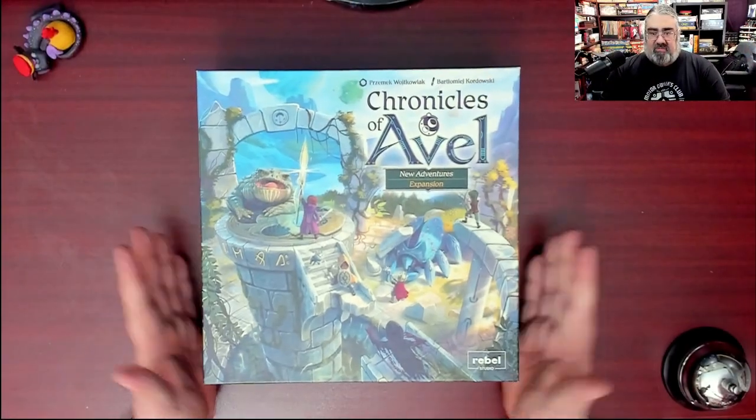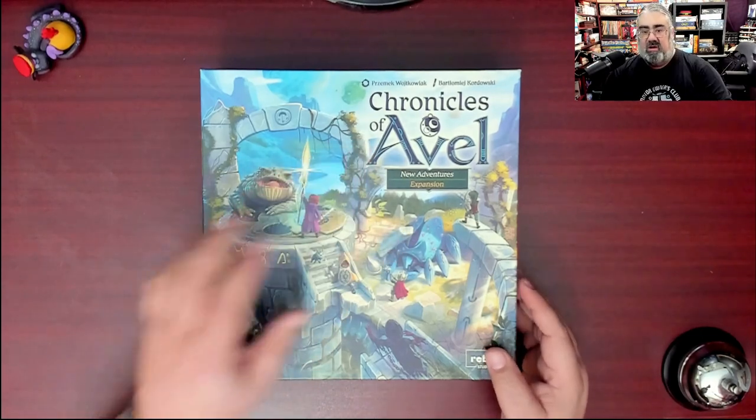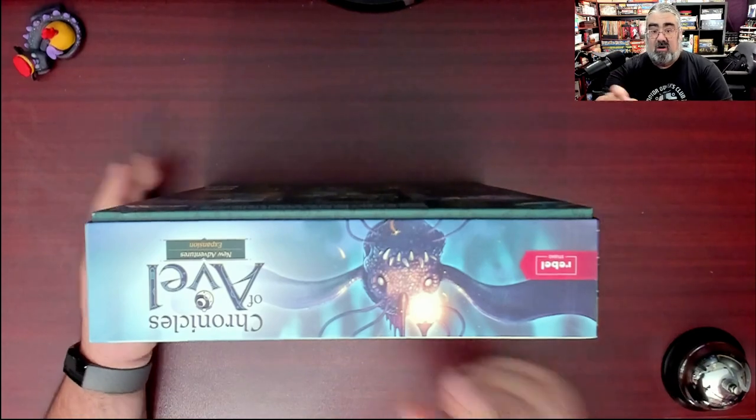Step one for that is going to be cutting the shrink, so we're going to start with that. Here you have the box for Chronicles of Avelle New Adventures expansion. Note, you do need to own Chronicles of Avelle to use this. I'm going to show off the sides really quick, and one of the best things in Avelle is the artwork.